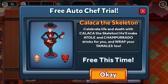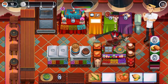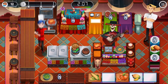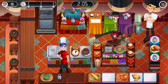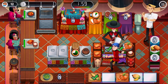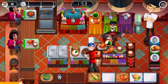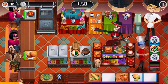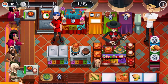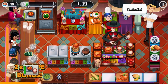Free trial on — Calaca the Skeleton, sweet! Let's see what this auto chef can do. Welcome back, lots of work to do, let's go for it. There's a VIP just sat down. I like to put random dishes on the prep station even though we've got an auto chef — it's dirty work for us.